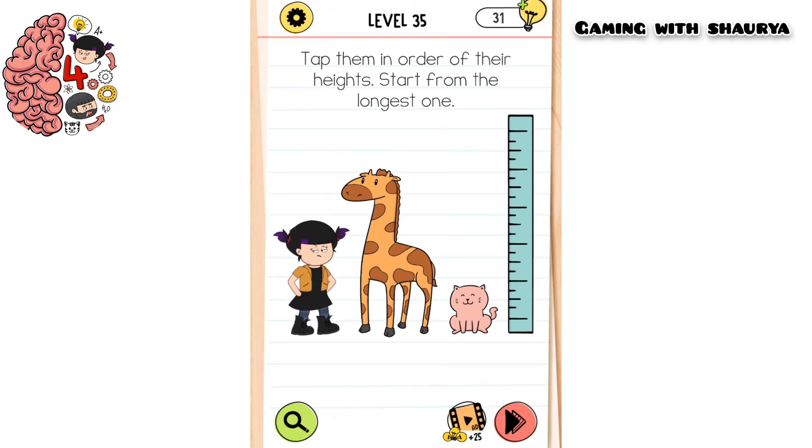Tap them in order of their heights, starting from the longest one. So as you can see, we have to tap on the longest one and from there we have to decrease it.